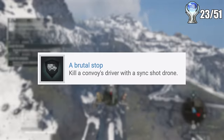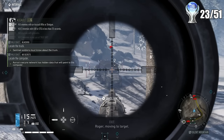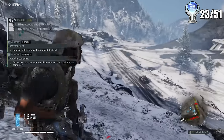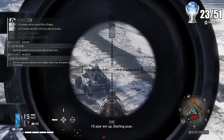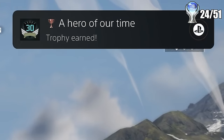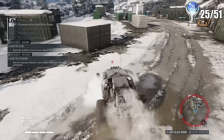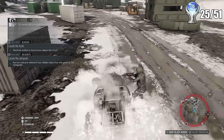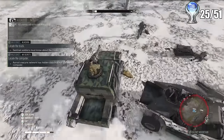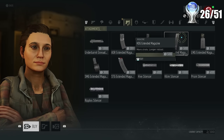I was then trying to get a trophy called Brutal Stop, which is done by using the drone gadget and sending it after someone driving a very specific truck convoy that appears around the map randomly. It was a bit challenging to figure out at first, but even in failure I reached level 30 for a trophy. A few tries later I got the kill with the drone and got the trophy for Brutal Stop. Since this is the cleanup stage I did get a tad bit bored, so I did a random trophy for running people over with my car — and by people I mean a lot of people. I then got a shop trophy for spending a lot of money in the shop.